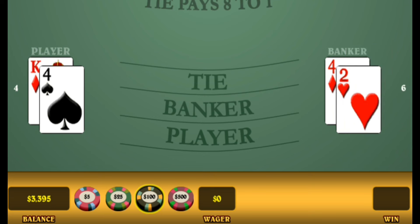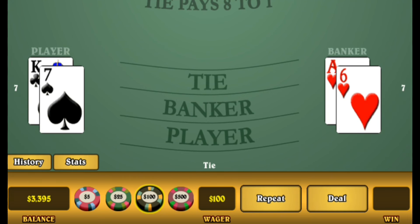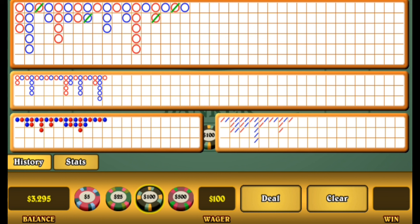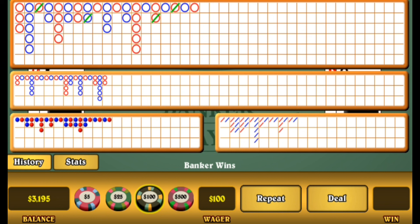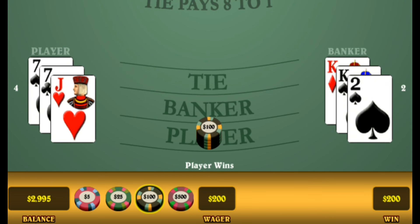We're waiting for a banker now before we bet — remember, always wait for two singles before you bet. We bet on banker and we lose. When we lose, we put it on player. We play two of these; if we lose then we change over to the chop. We go to two units according to the progression. Now we can see we've got four singles, so we take one bet on the chop — the opposite — which will be player. We put two units on player and we get that, and that's it.